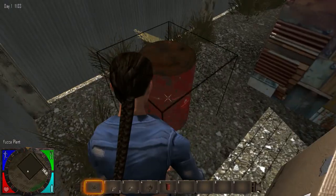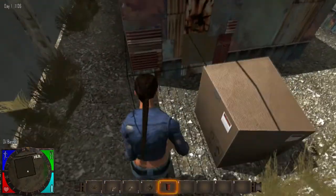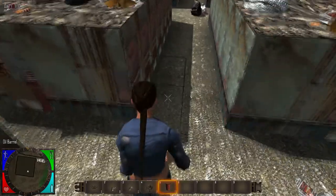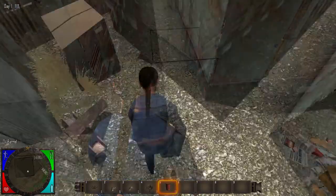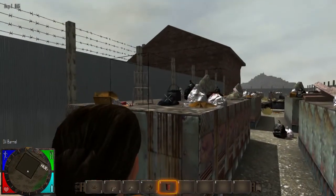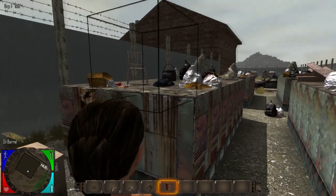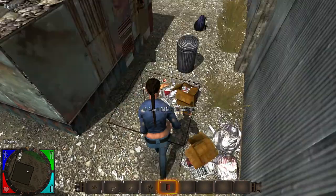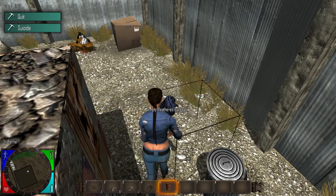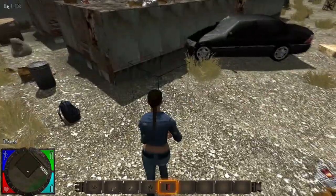I'm going to go ahead and grab up a little bit of this stuff. This is a barrel - they do explode, but I want to put it down so I can get on top. Trash cans are okay but generally I don't go through them as much. Backpacks, on the other hand, normally have a whole bunch of good stuff.